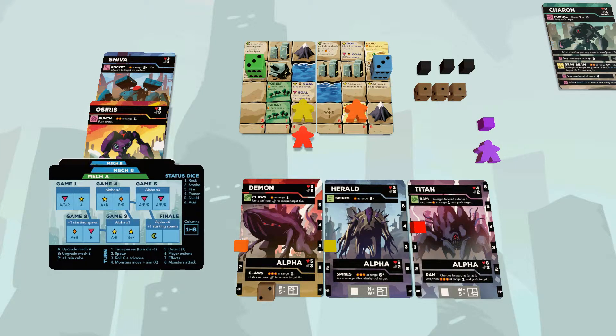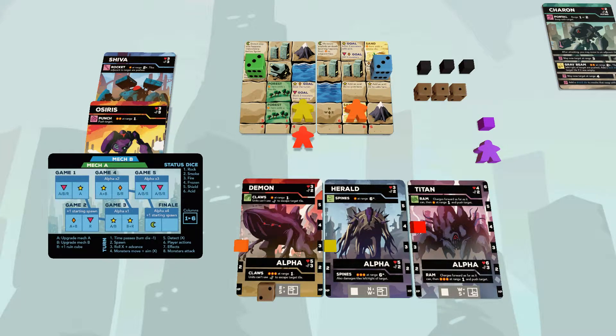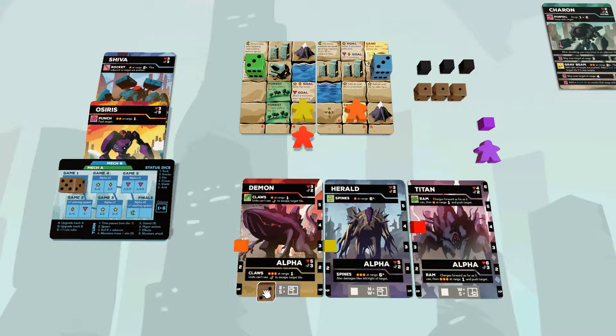Step two is monsters will spawn. On turn one this doesn't happen, so we'll come back to it. Step three is roll the monster die and advance it — you take the monster die off this monster card, move it to the next one, and roll it. Its position determines what type of monsters are going to spawn next and sets how the AI behaves that turn. If you're on card three, when you advance it, it wraps back around.